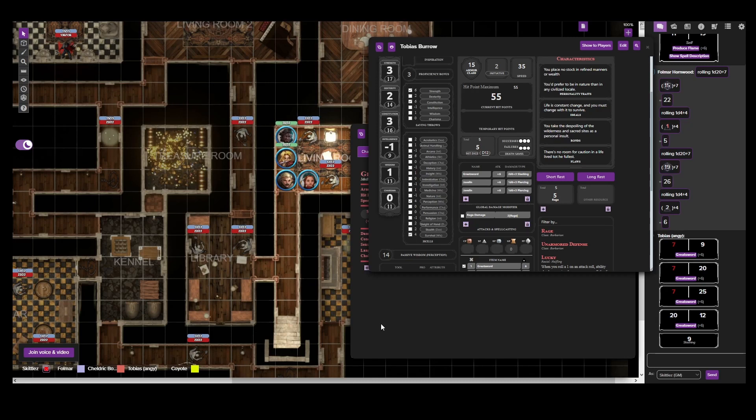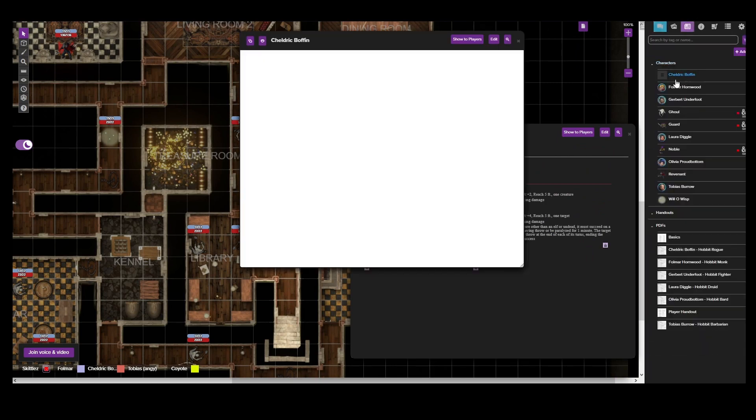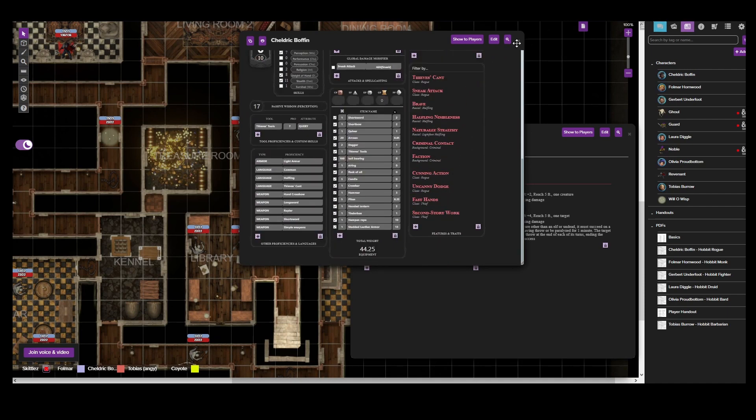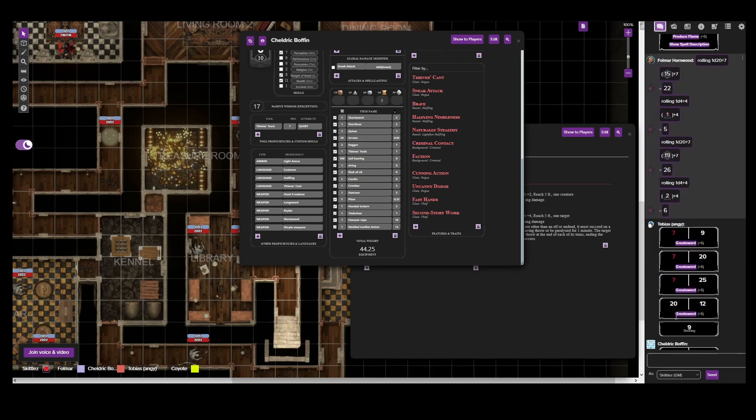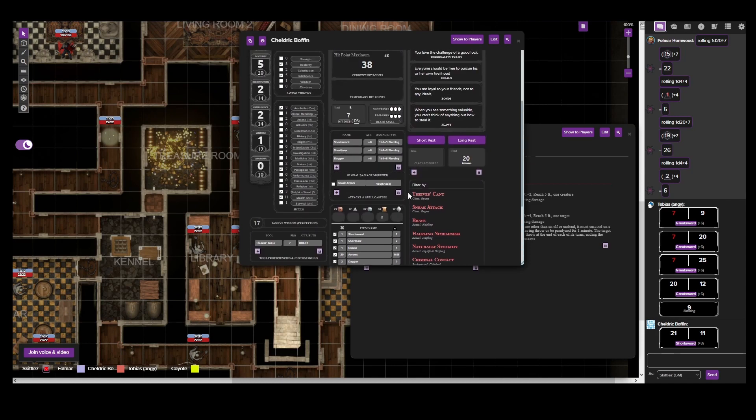Does it depend on the weapon - how many squares is its range? Most weapons are about five feet around you. If you look at Fulmar right now, he's in the center of the room - all eight squares directly around him he's technically threatening. So if an enemy tries to leave any of those squares, that's what provokes an Attack of Opportunity - he would get a basically free swing at them. When people actually do this session, do they alternate between narrating and role-playing, or stay fully in character? That's totally up to the players - some groups do all role-play, some just say 'Tobias does this, Tobias does that' - whatever the player wants.